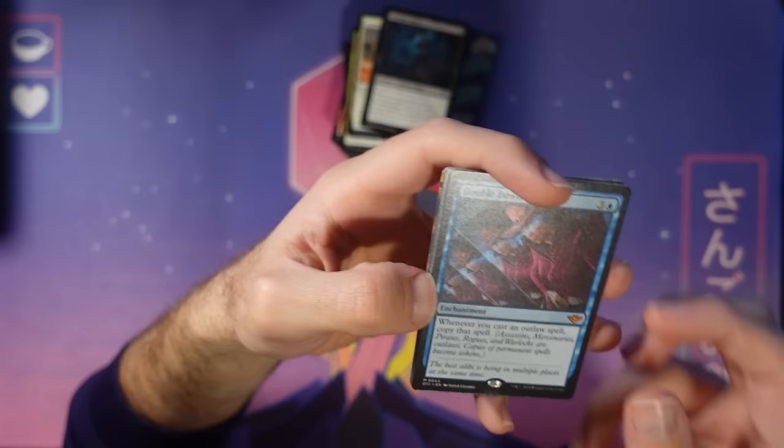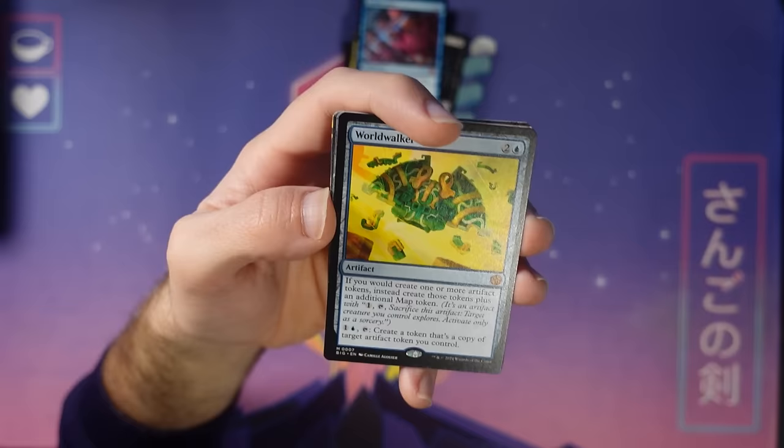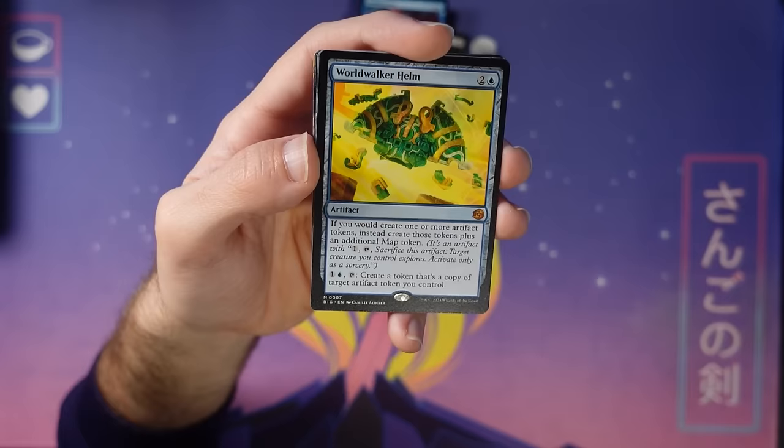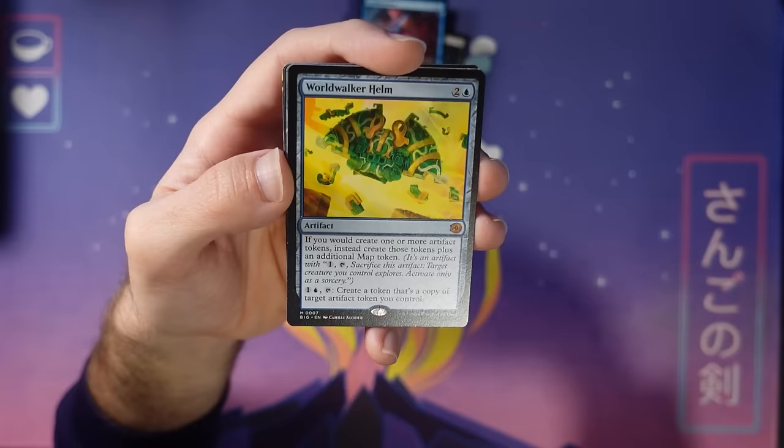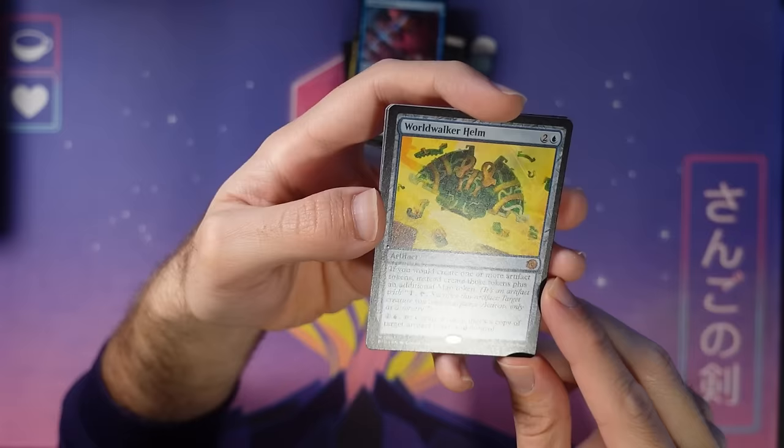Here's another card from the Big Score: Worldwalker Helm, which makes map tokens. Two big score cards here — we did a bunch of wild stuff reaching back in the past with these cards. This card can just keep making artifact tokens, and every time you do you'll make a map. Really kind of self-propagating. Exciting card.